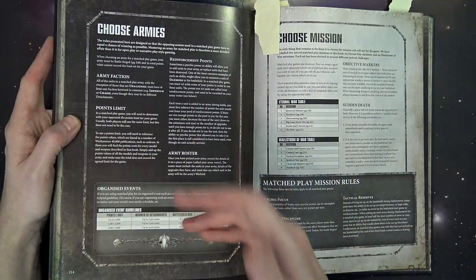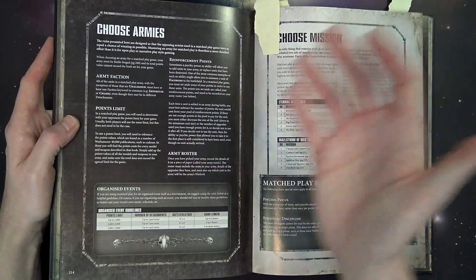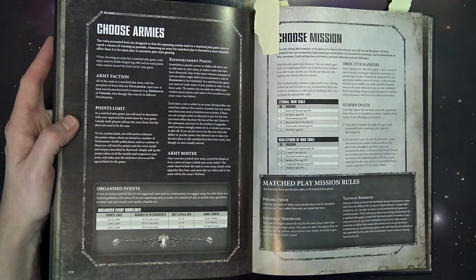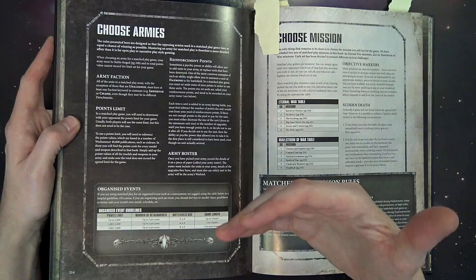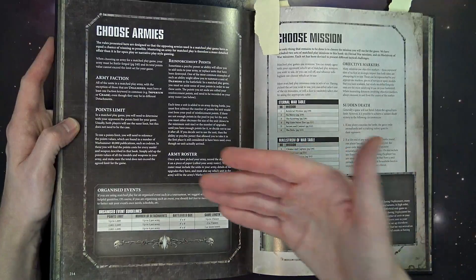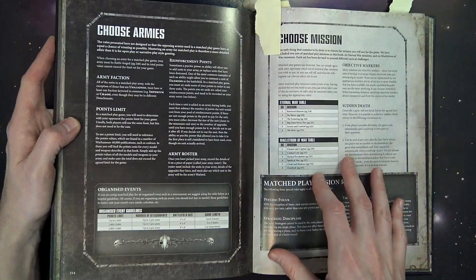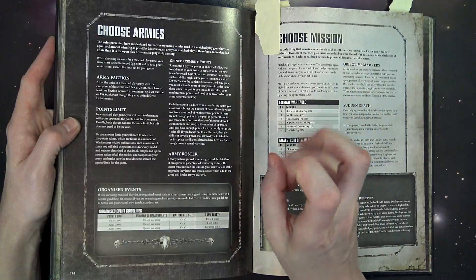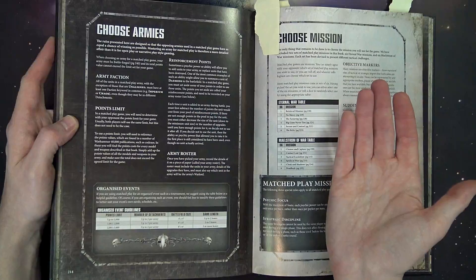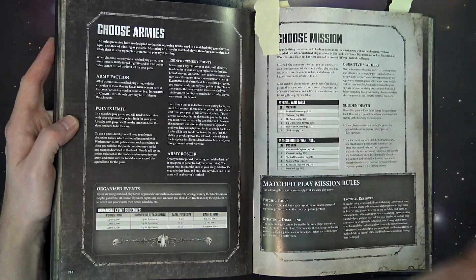That keyword can be Imperium, Chaos, Xenos, Space Marines — whatever it is, they all have to share the same keyword. So you can't have Tau in with Imperium. But you could have Xenos and include Eldar, Necrons, and Orks together. This is essentially how battle brothers now work — your faction keyword is the restriction, to borrow some 7th Edition terminology.